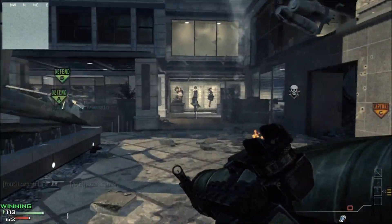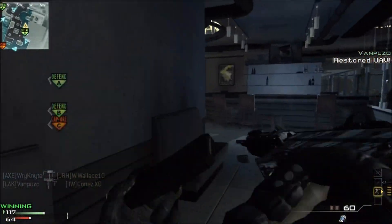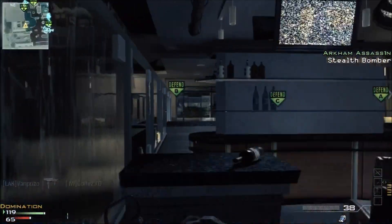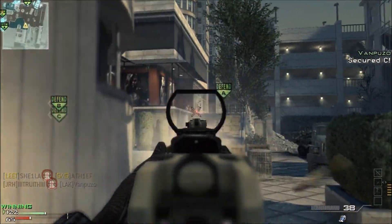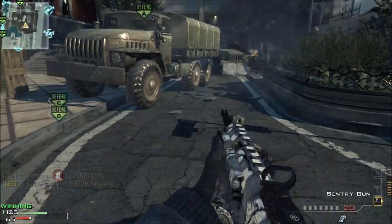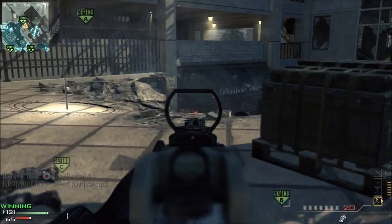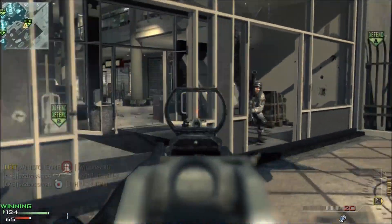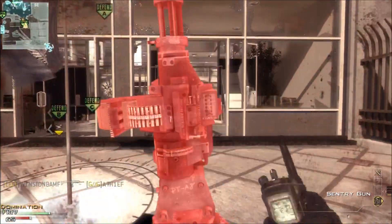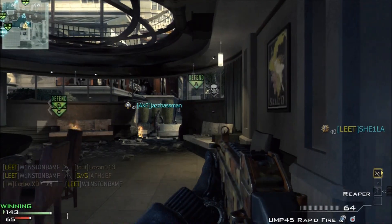For class setup, I definitely suggest Sleight of Hand — you're going to be in multiple reload situations and it gives you that edge. I suggest Quick Draw if you're being aggressive; if you're less aggressive, consider Assassin or Hardline. I highly recommend Stalker for this weapon, as you need that additional strafing speed and movement while aiming down sights. I typically stick and move and strafe while firing — it makes it harder for opponents to gauge your position.